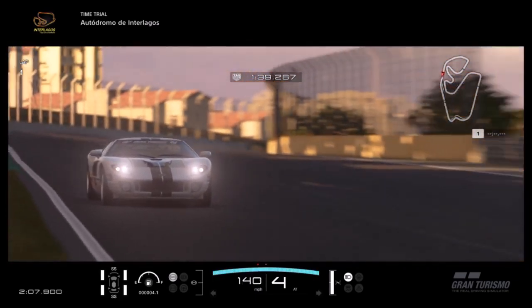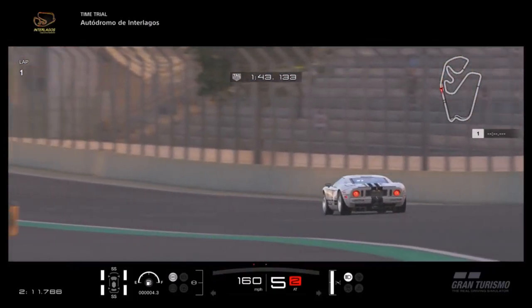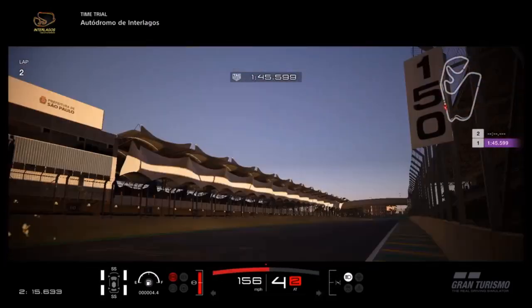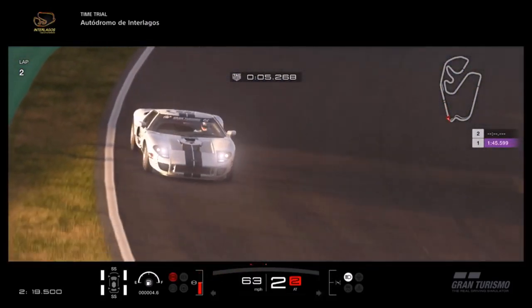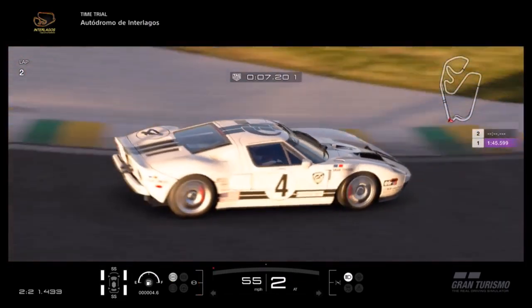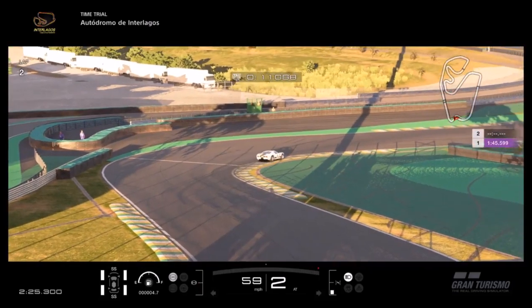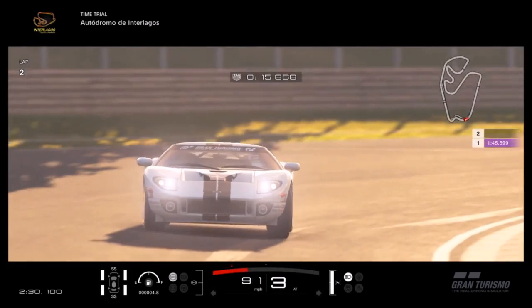Now the Ford GT has carried over that essence of being one of the strongest all-round supercars in the game, but also especially in a straight line, it has this knack of being far faster in a straight line than its raw spec would suggest. Being the spiritual successor of course to the GT40, it's going to be quick — that goes without saying. But how quick can be a shocker.